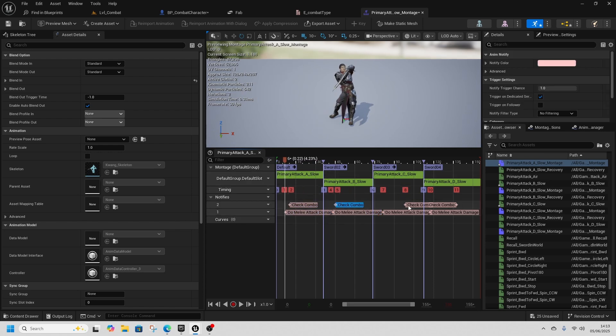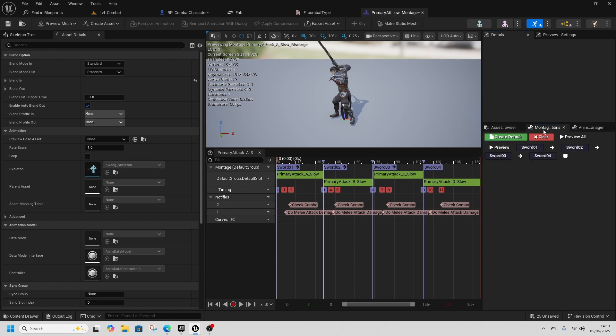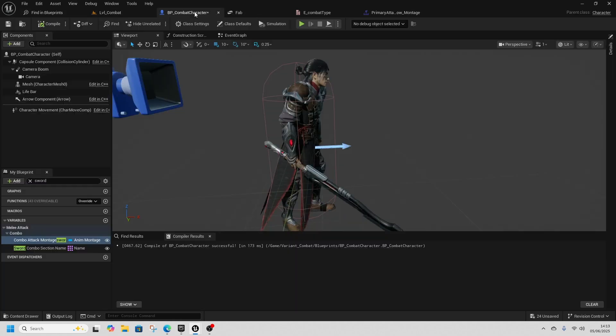Move the combo notifies along a little so that the combo window works correctly. The Default section name hasn't been changed to Sword01 yet, so fix that. Then inside Montage Sections, click the arrows to remove the links so sections don't auto-play the next one unless we tell them to.